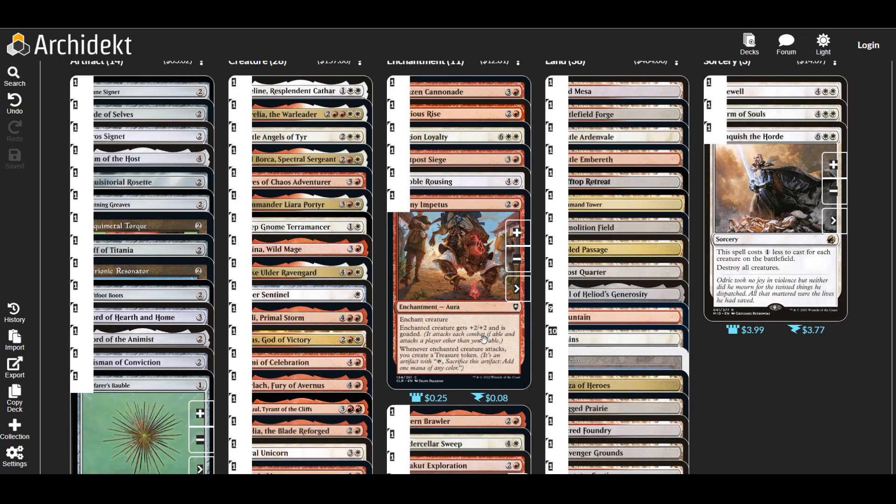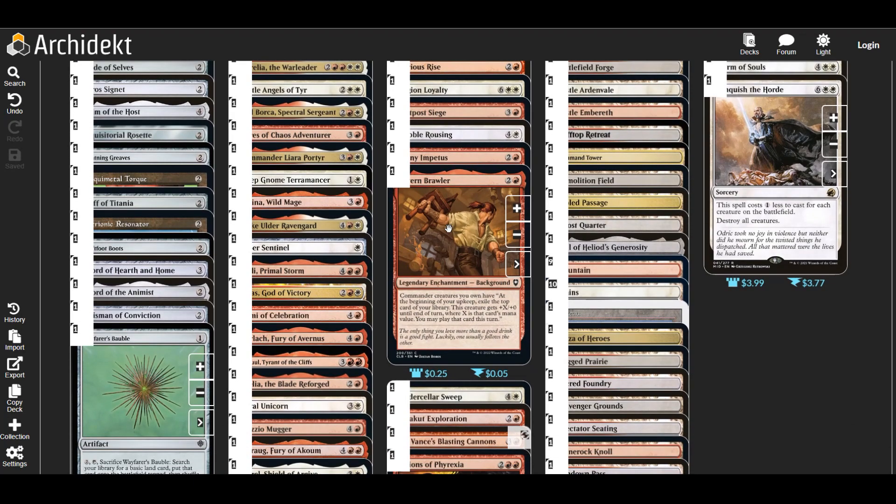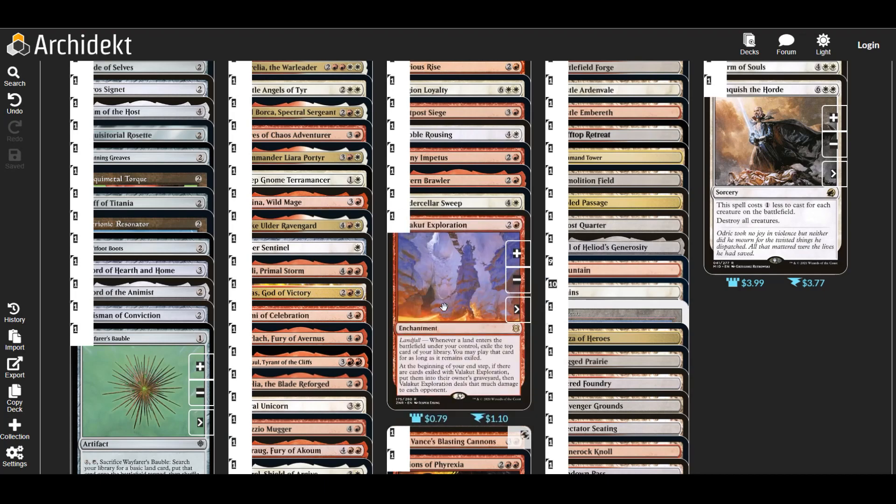Shiny Impetus goes on opponents' things and gives us treasures — pretty useful. Tavern Brawler: at the beginning of upkeep we exile the top card of our library, our commander gets +X/+X until end of turn where X is the mana value of that card, and we may play that card this turn. Undercity Suite: we take the initiative, which is pretty useful, and when we attack an opponent who has the initiative we create two 1/1 soldier creature tokens tapped and attacking.